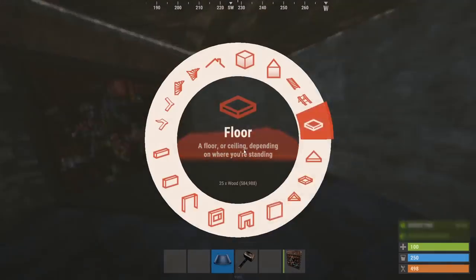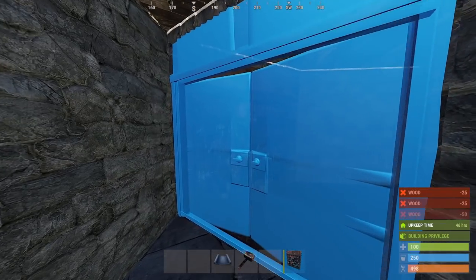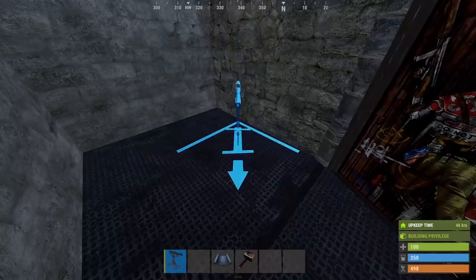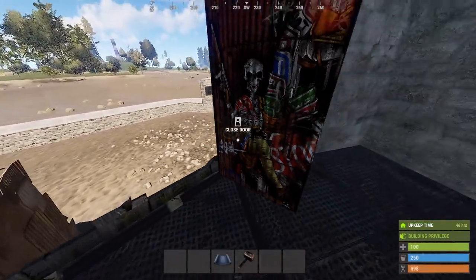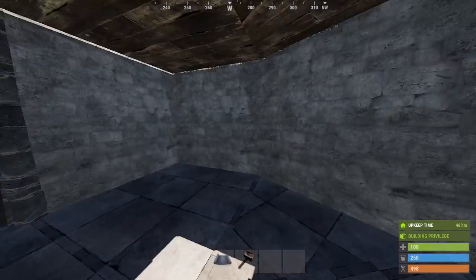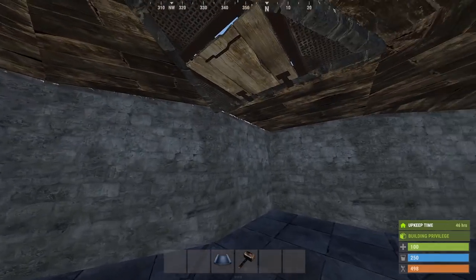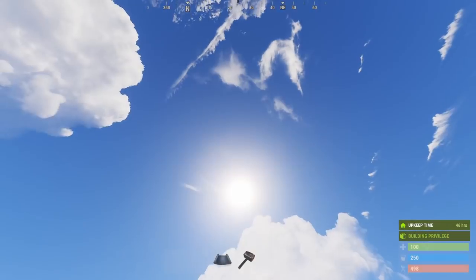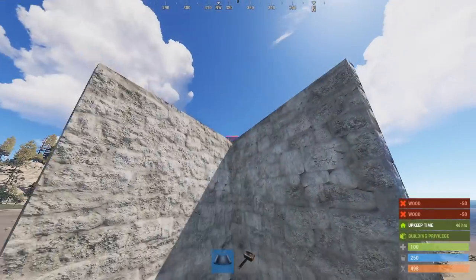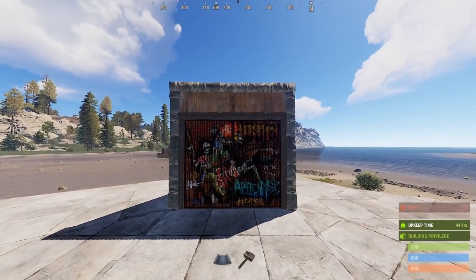Now let's just secure our new front entrance a bit more. We'll add a wall and two more doors. Now behind this first one, it may be wise to place a trap of some sort here because there is always a threat of someone door camping. All of these doors will be replaced in the long run, but I do like to add this third door to the front just in case. Now even though triangle hatches are pretty cool, they are still pretty cheap to raid, so let's go up to the top where we can at least add a door to the path. These types of roof access points will become the new meta for bases of all sizes.